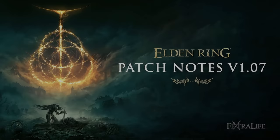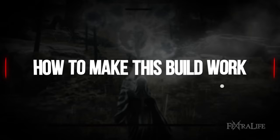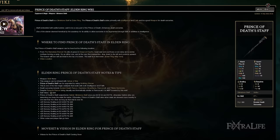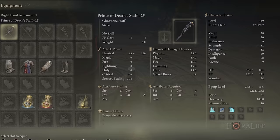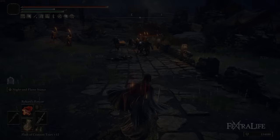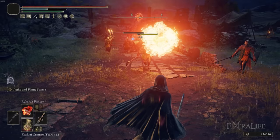This build has been updated for version 1.07. The Prince of Death's Staff has the highest sorcery scaling in the game if you hit 80 in both Faith and Intelligence. But with 80 Intelligence, the Carrion Regal Scepter gives 373 sorcery scaling. You need 80 Intelligence and 58 Faith to get 374 sorcery scaling with the Prince of Death's Staff — that's a lot.